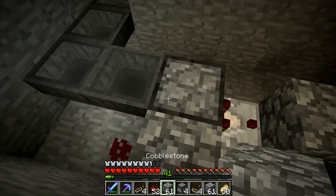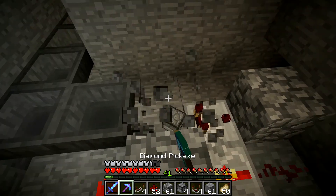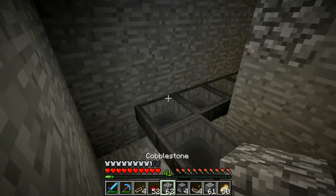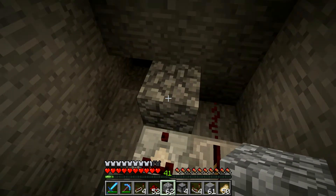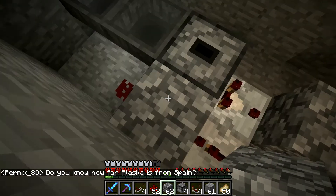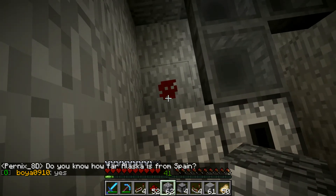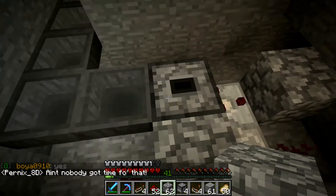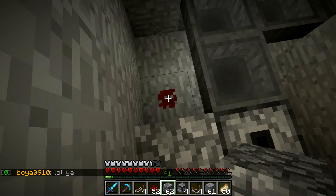So when an item is thrown in here, it will trigger the comparator, which will power this block, which will power the redstone, which will power the repeater, which will power this block. And this block will power the dropper and this redstone. While this redstone is turned on, this hopper cannot put items in the dropper — so that will prevent it from jamming. This little bit of redstone here: very important.